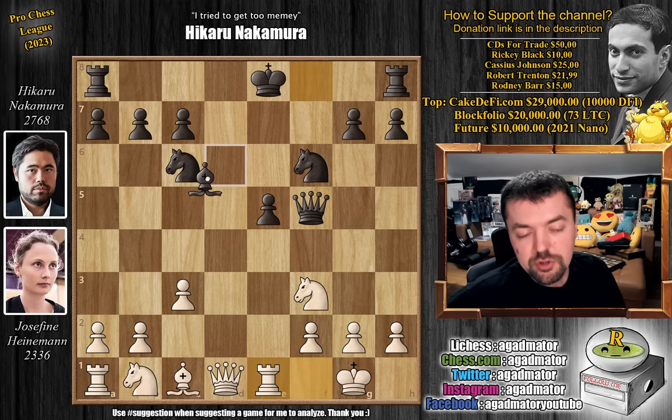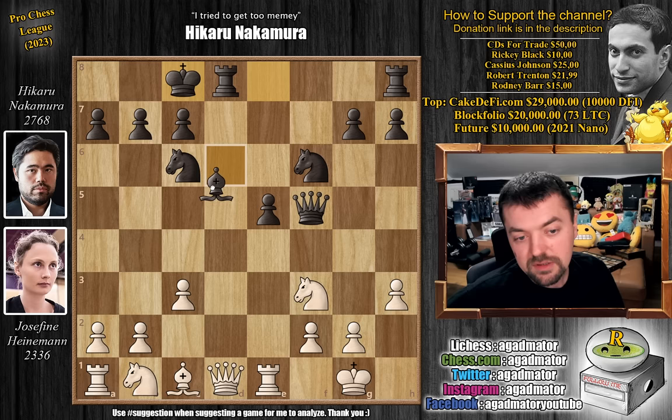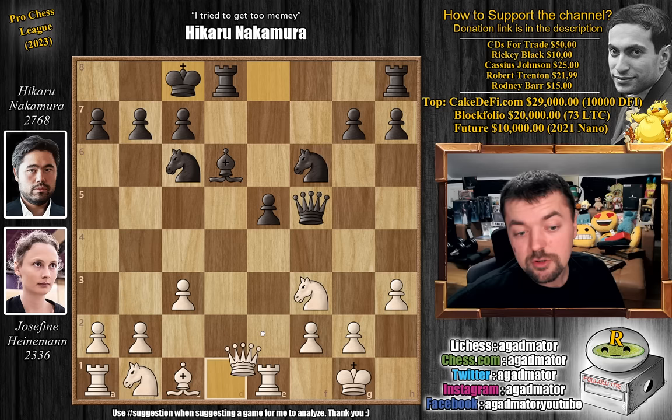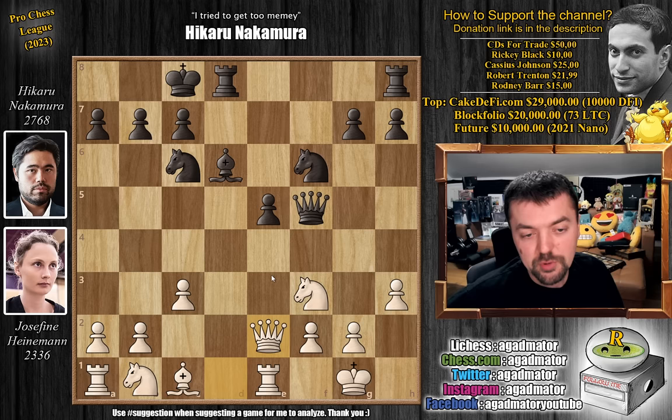Bishop to d6, now preparing to castle queenside, and pawn to h3, taking away the g4 square from black's pieces. Hikaru castles queenside now. The queen should move as well — if this bishop moves somewhere it could be very dangerous. She moves the queen to e2, maybe shifting the knight to h4, chasing away the queen — maybe if you could get your queen to this diagonal, also could be playable. But she goes queen to e2, and this gives Hikaru an excellent opportunity to advance his pawn to e4, which opens up this diagonal and frees up the e5 square for his knight.